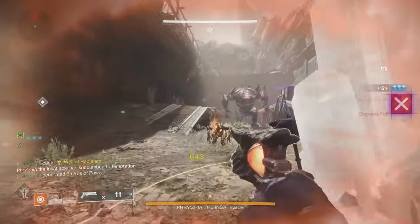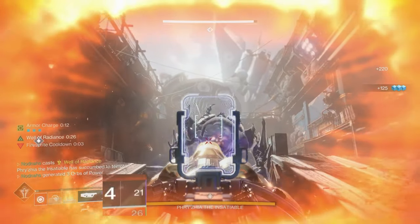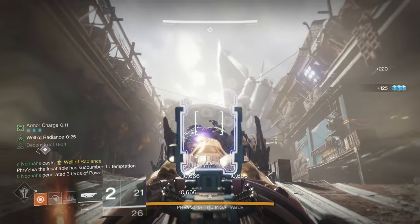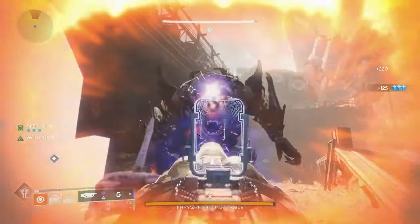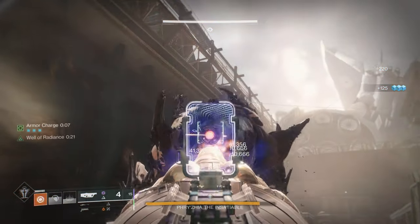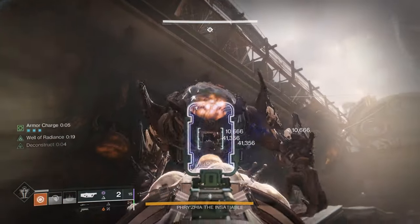While testing using Cascade Point with sticky grenades, it would only proc Deconstruct once, or sometimes it wouldn't proc it at all. This is probably because the rate of fire is preventing it from getting the explosion damage, so without the second hit it cannot proc Deconstruct as often — but that's what I concluded to and I may be wrong.